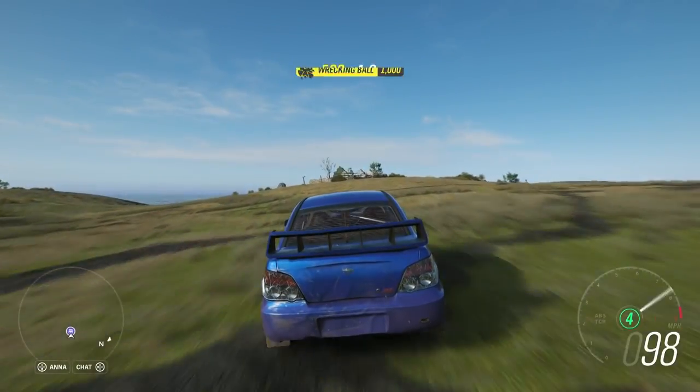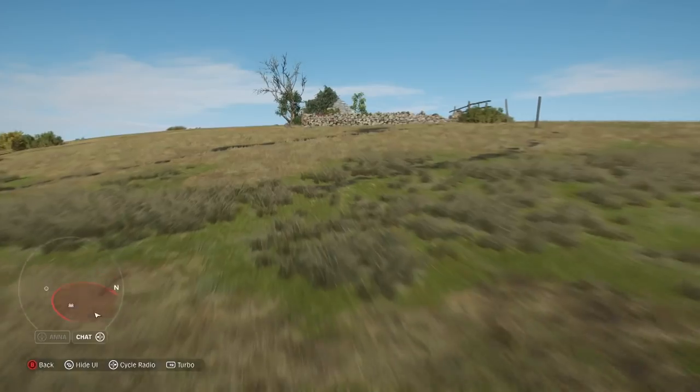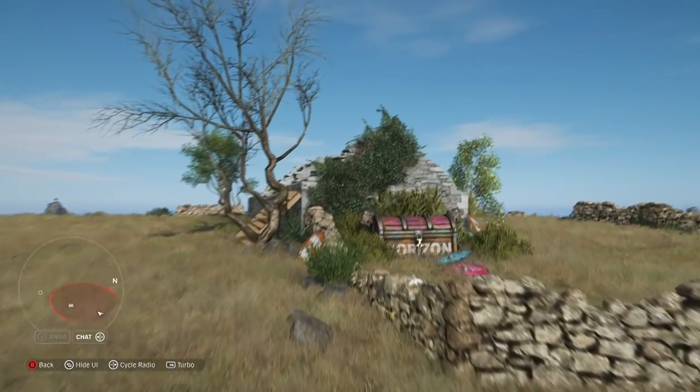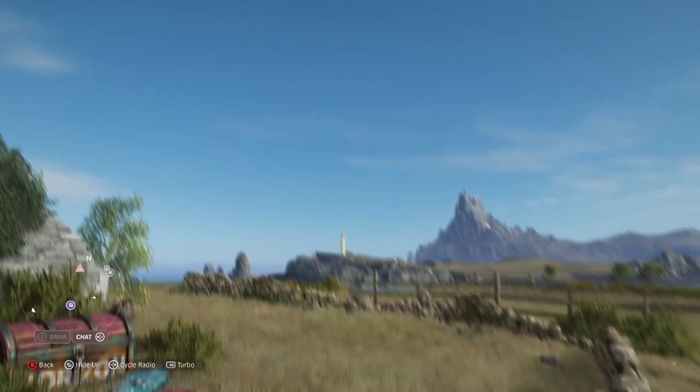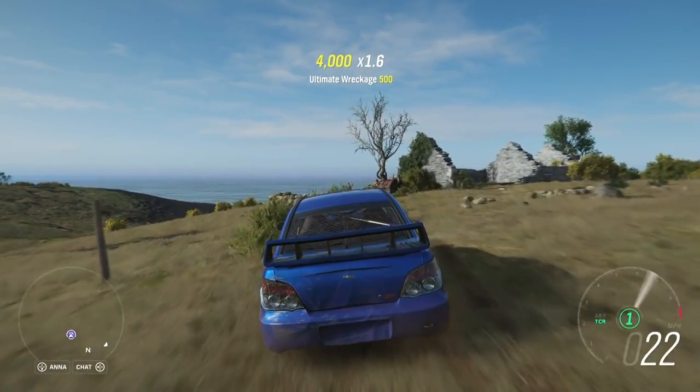When you unlock the photo, get ready to head way south, focusing on the three southernmost islands. The water is shallow enough to island hop. Head for the largest island within the hint circle and look for the ruins of a house. There you'll find another cool million.